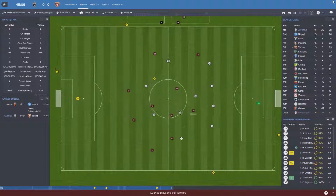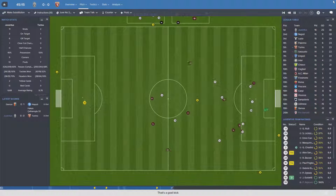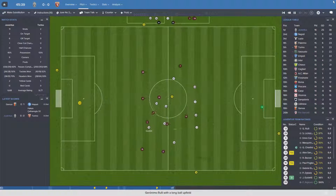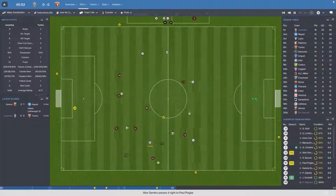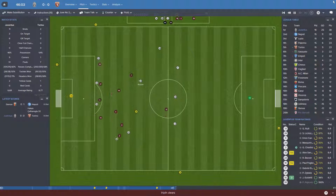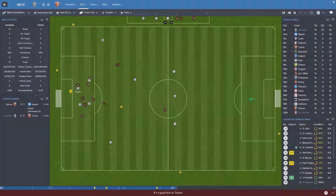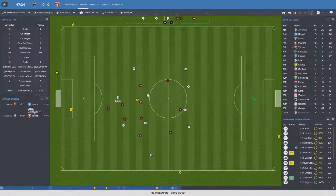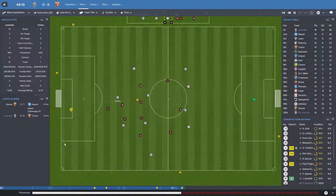Second half. Rulli with the goal kick — Guidetti wins the header. Brozovic manages to recover it. Into Pogba now — Pogba with an early ball in towards Dybala. Comes out to Brozovic, finds Barbosa, finds Dybala — and Dybala should have done better there. Chan and Logllu in with the goals for Napoli — he moved back to Napoli after just one season with Liverpool. I think I did tell you that.